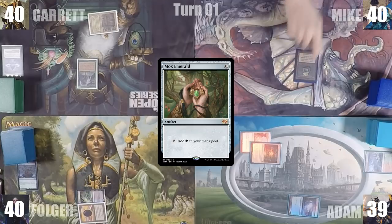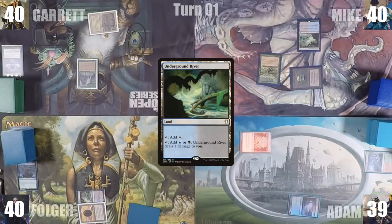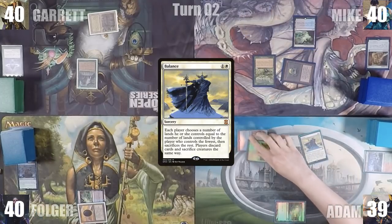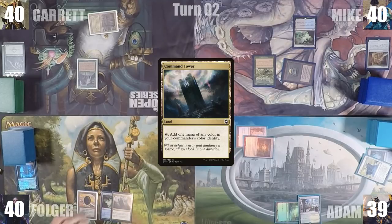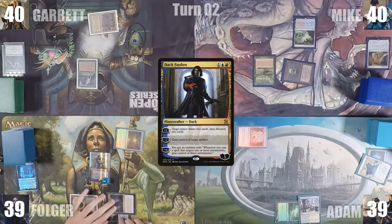Mike starts off by casting a Mox Emerald, casts Carpet of Flowers, and plays an Underground River. He moves to his second main phase, adds one white through his Carpet of Flowers, and uses that mana to cast Enlightened Tutor, fetching a Mystic Remora to the top of his library, then passes. Adam starts his turn by casting Balance. Balance resolves and everyone discards their hand down to four. He plays a Bountiful Promenade and passes. Folger plays a Command Tower, taps his Underground River for blue, and casts Dak Fayden.